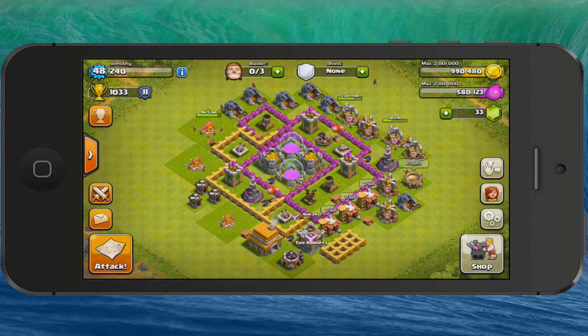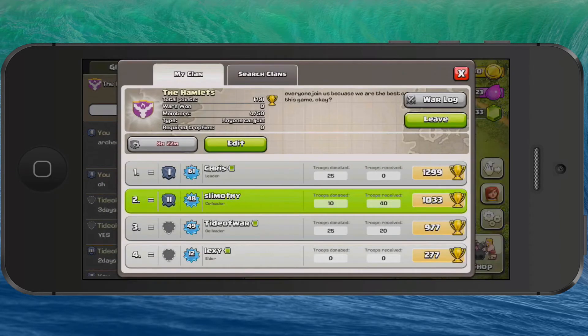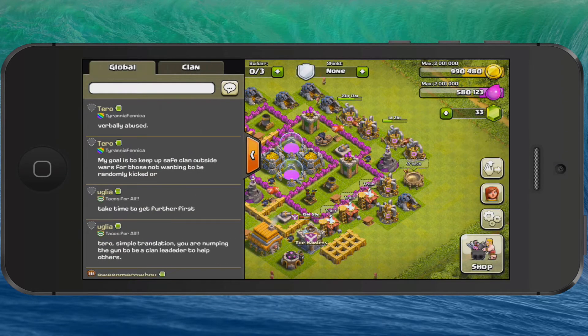There's the chat and social aspect of it. This is the clan that I'm a part of — the Hamlets. We've got a chat here. We haven't been very active on the chat lately, but here are our players. A lot of them left as soon as the new clan wars started because people went to different clans. So if you want to join, go ahead — there are no real requirements right now, it's more just for fun. There's also a global chat, but I never really go into that.